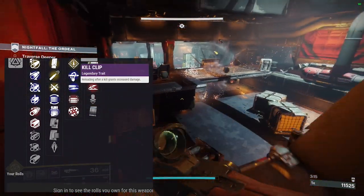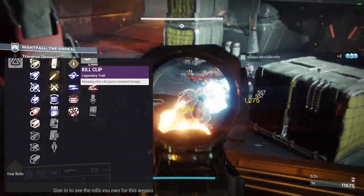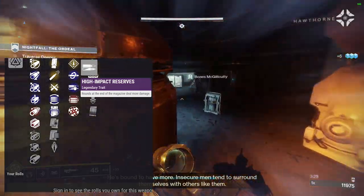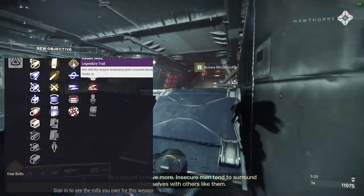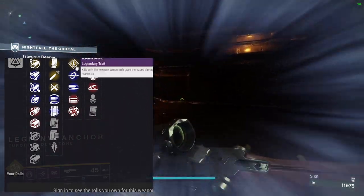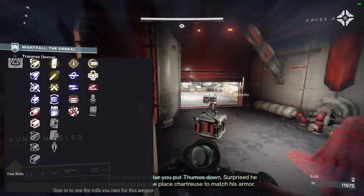Here's the perk tree. You can get Rampage, Kill Clip, High Impact Reserves, Opening Shot, and Range Finder in the first set. I like Kill Clip — that's a good one. Opening Shot if you PVP hard, or Range Finder. Kill Clip is kind of the all-around best one. I don't like High Impact Reserves when you have the option for Kill Clip or Rampage. High Impact Reserves is always active whereas Kill Clip and Rampage you have to activate through gameplay. Multi Kill Clip does more damage but you can't get it on this gun.